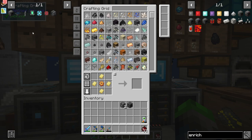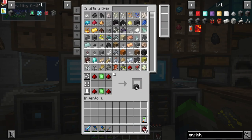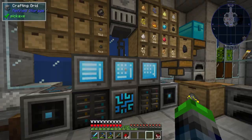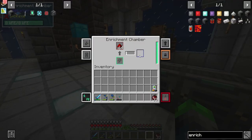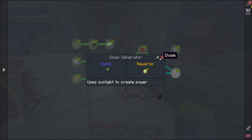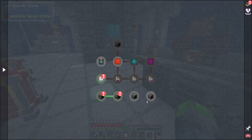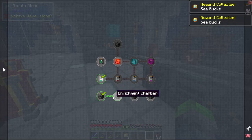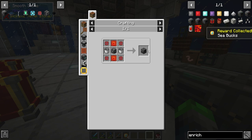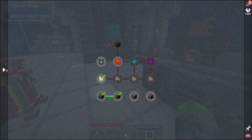We got those, and bam — the enrichment chamber, so cool! Let's take a look. We're gonna take some of that redstone, put it in here and get the enriched redstone that we can put into our machines for a lot more bang for our buck. Amazing machines. Crusher, enrichment chamber — the quest also wants us to do the osmium compressor, which infuses osmium into other items. Refined glowstone, refined obsidian — that's pretty much all we need with that.